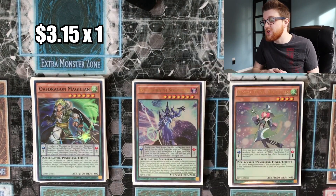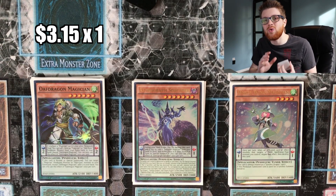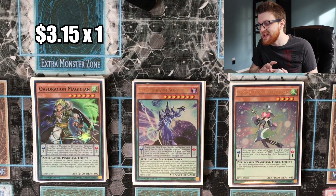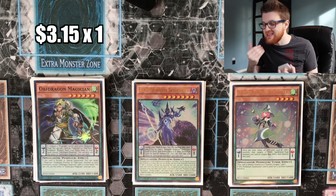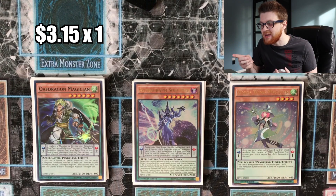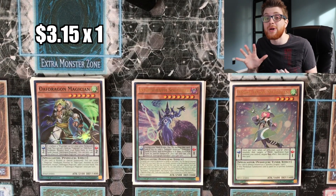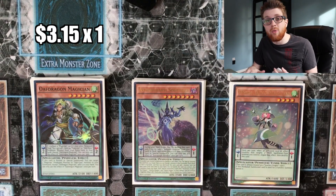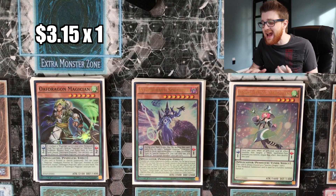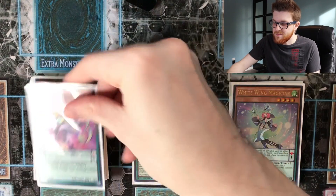One copy of Astrograph Sorcerer — this is going to become much more important once Heavy Metal Foes Electromite comes out in Extreme Force in February. For now, I feel you only need one, because although it's extremely powerful it's very reactive, and it's better to have more combo pieces. Once we get Electromite, we'll be able to abuse Astrograph Sorcerer much more. Also, this is a budget version and Astrograph can be a little expensive, so one is all you need.